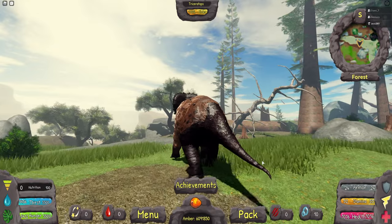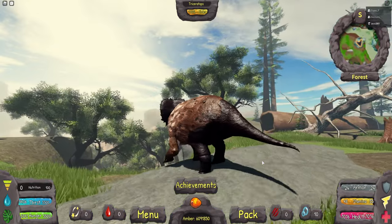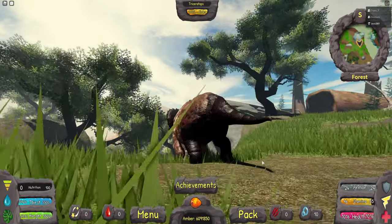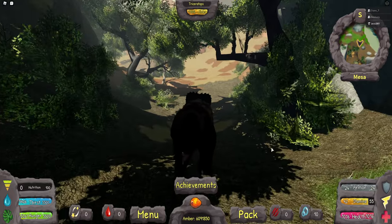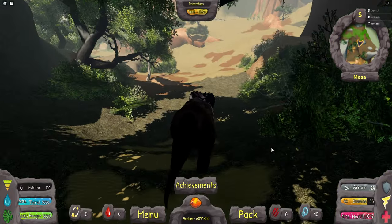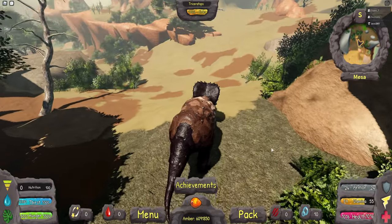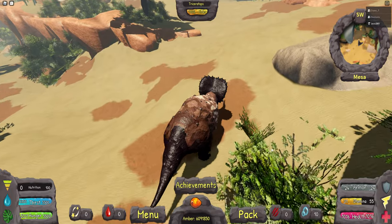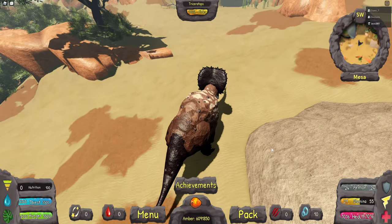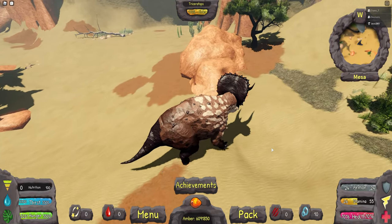Trike is going to be a lot slower, so even if they KOS, you can just run away from them — even as T-Rex you can outrun it. Obviously a level 0 T-Rex cannot outrun a level 60 Elder Triceratops still, so we're talking base stats. It really depends: if your T-Rex is level 0 and just mature, and an Elder Trike that is level 60 comes, then you will most likely die.